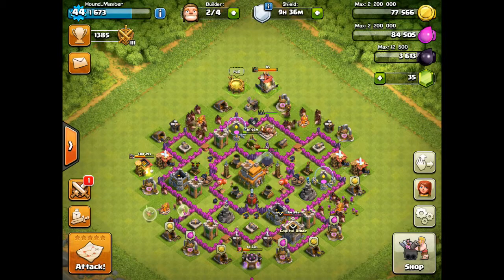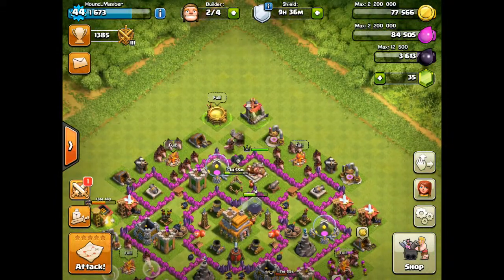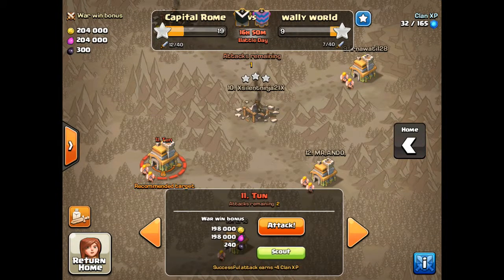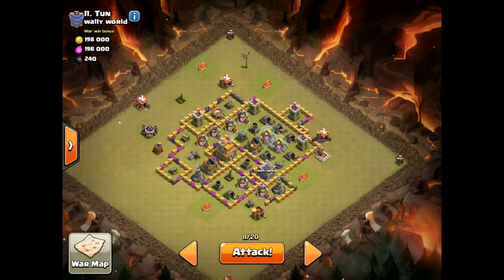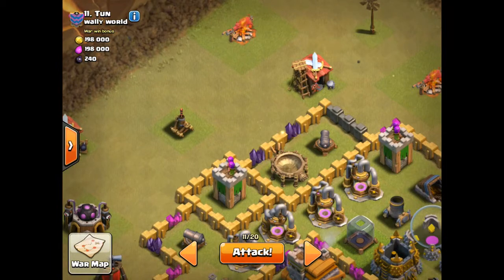We are going to queue up the next army and we'll be right back. Alright, what's up guys, we're back and we have the Holy Hogs. So we're going to be doing number 11. Let's scout him out. Now, this guy — he only has two air defenses and they're both really low level, so not too worried about that.